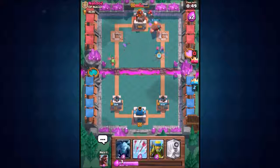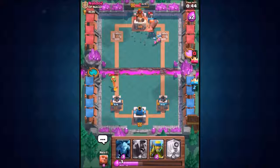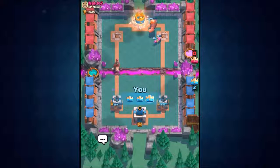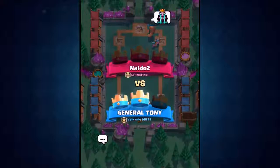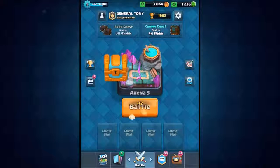Going in with the hog rider. Sparky isn't distracted by the dragon and takes out the musketeer — then takes out that second tower! The giant goes directly for the crown tower with goblin support. Sparky takes out the barbarians — complete waste of barbarians from him. Giant and archers combo finishes the job — four three-crowns in a row! Slowly pushing our way back into the legendary arena, another 35 trophies.